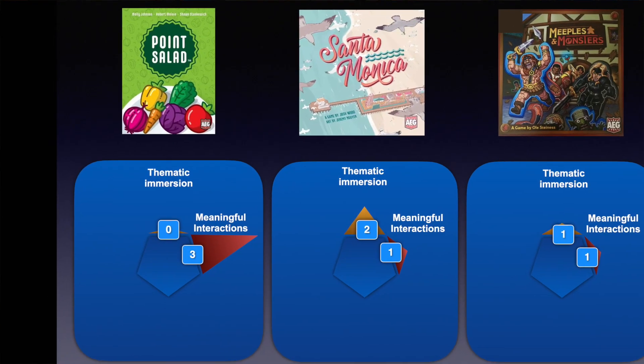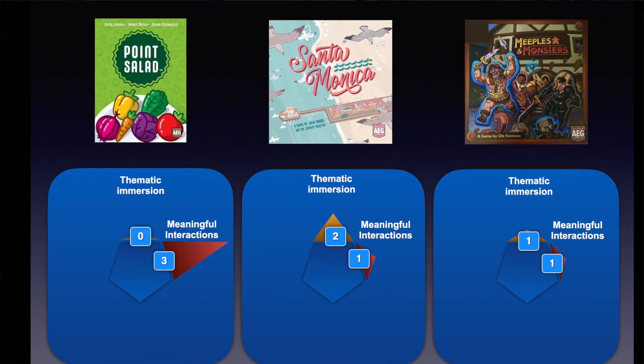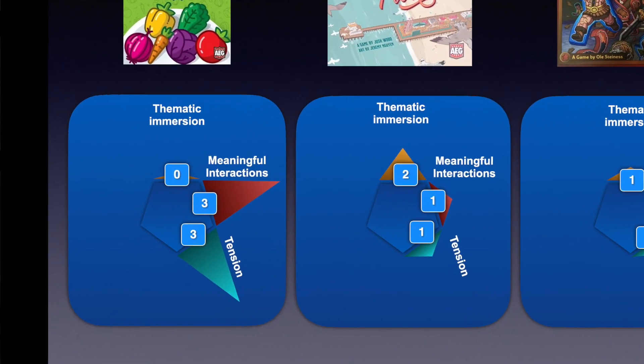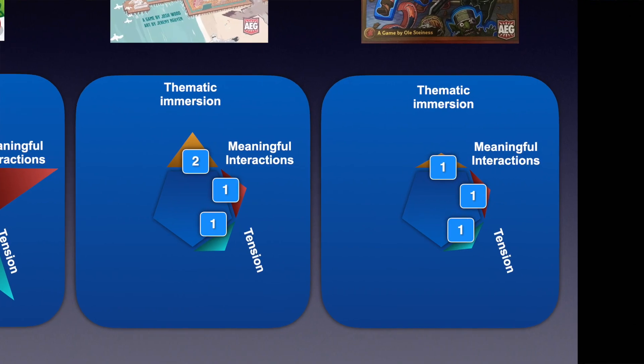For interaction: Point Salad scores 3 — you're constantly getting in each other's way, and much scoring is based around having the most or least of certain items. Santa Monica gets 1 — the interaction is essentially accidental, taking a card your opponent wants without realising. Meeples and Monsters barely gets a 1 — the main interaction is racing to defeat the most valuable monsters, plus a strange King of the Hill location where you place a worker for victory points, but only if another player hasn't already bumped you off. Stress and tension is high in Point Salad; Santa Monica is more relaxing; and Meeples and Monsters never really becomes stressful — your powers ramp up and the monsters always feel easy to beat.